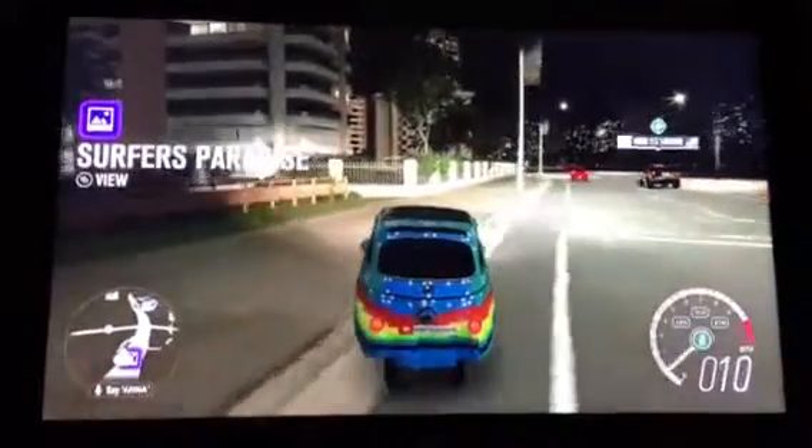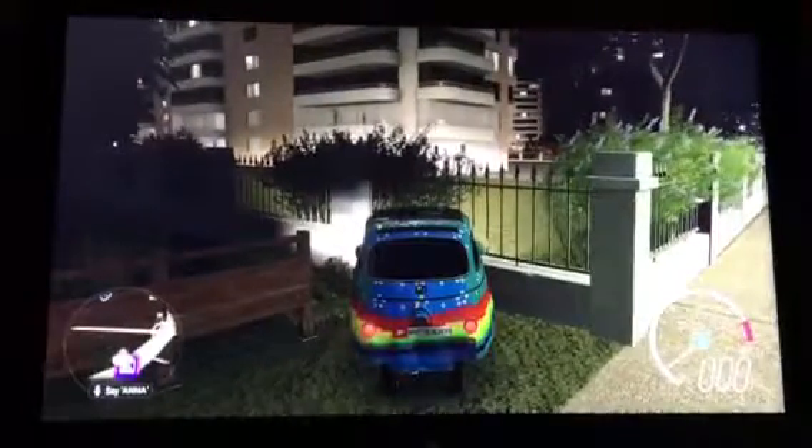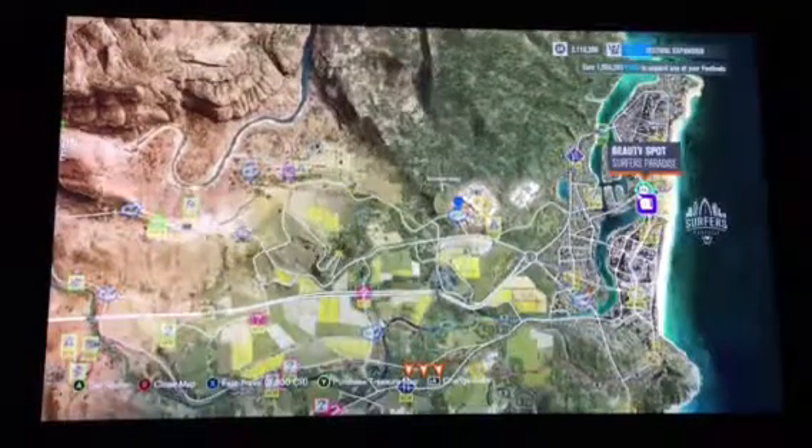I've got it in sixth gear so it doesn't go too fast because I've got it upgraded. You just gotta go to the world map and go on this spot right here — I can't really zoom in currently because I'm using my racing wheel. You gotta go to this part of the map where it says the beauty spot on Surfers Paradise.